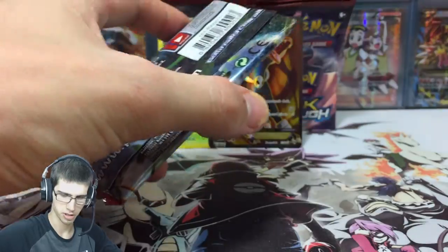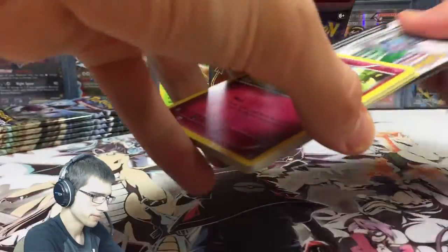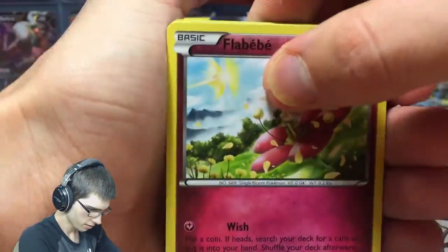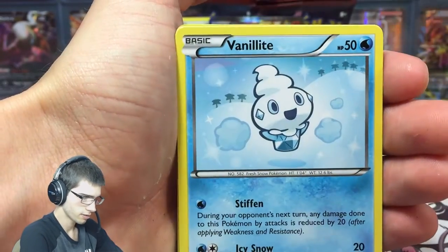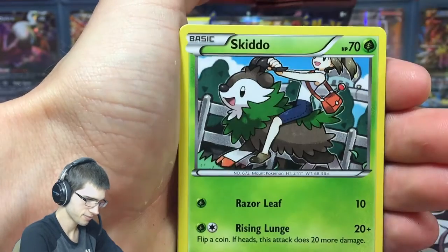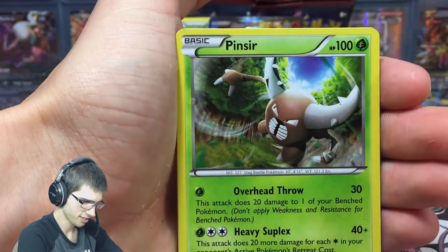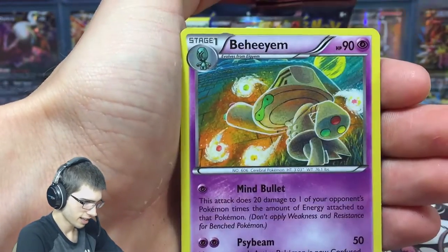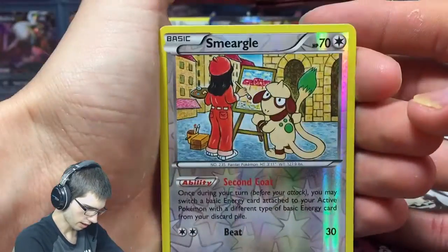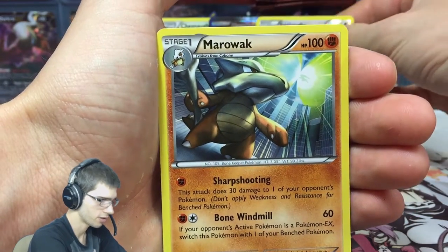Next pack — probably should trim the tops off and split it at the start, but anyway it works and the pack gets opened. We have Flabebe, Vanillite, Zorua — I like this art of Zorua, it's nice. Skiddo, Staravia, Pinsir, Beheyem. Smeargle — that one's a rare — and Marowak.